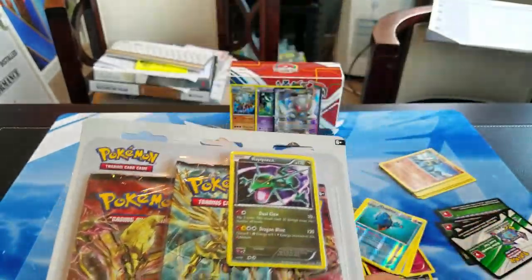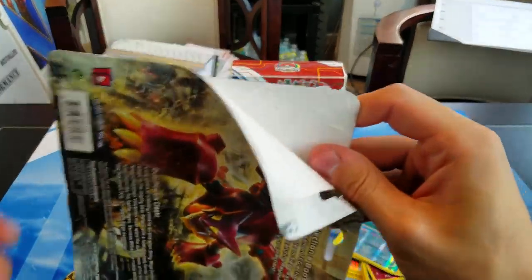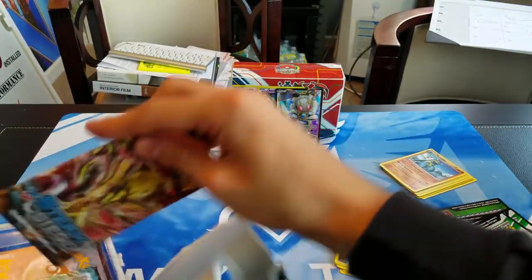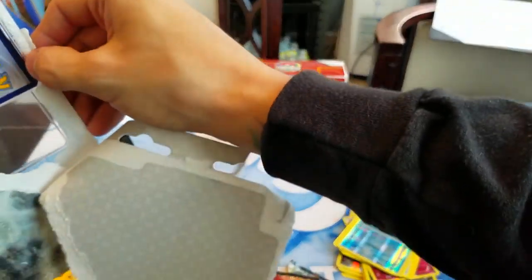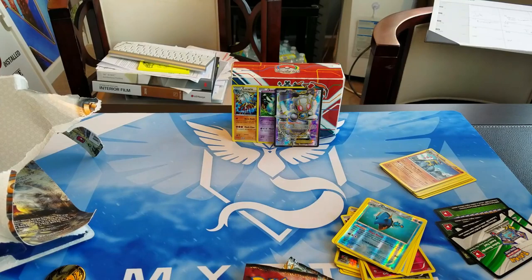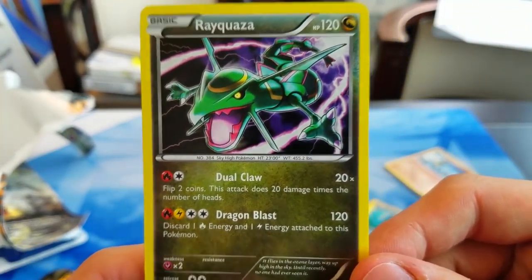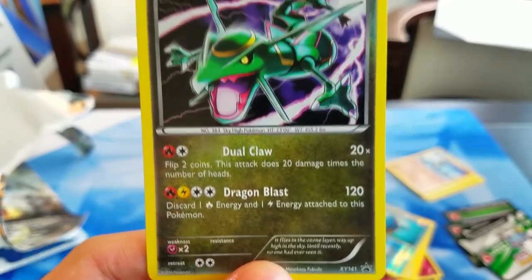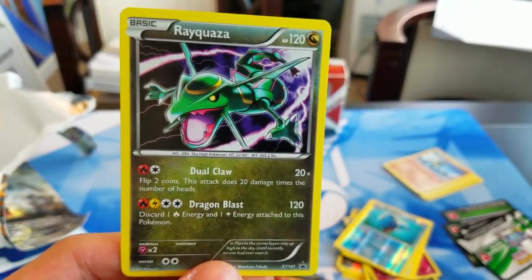Here we have our Rayquaza blister pack. Hopefully this can at least match what we got out of the Azelf one. So here we have our Rayquaza promo — kind of cool looking. I don't think this card is particularly playable, but let's check out that attack: Dragon Blast — 120 for a Fire, Lightning, and Double Colorless. Discard a Fire and Lightning attached to it. You can discard just a Double Dragon Energy with this if you want to. It doesn't seem great, but maybe down the road it'll be good.